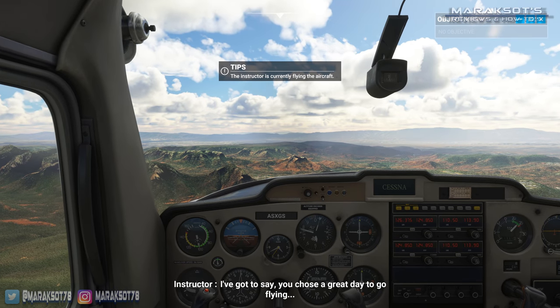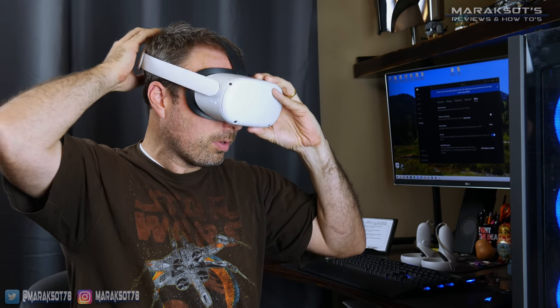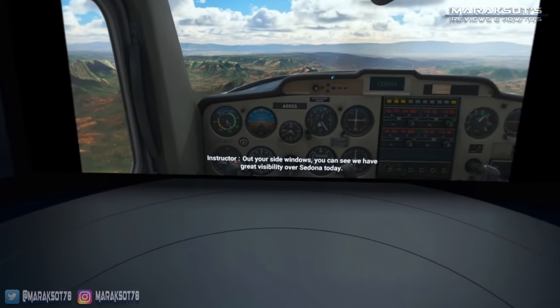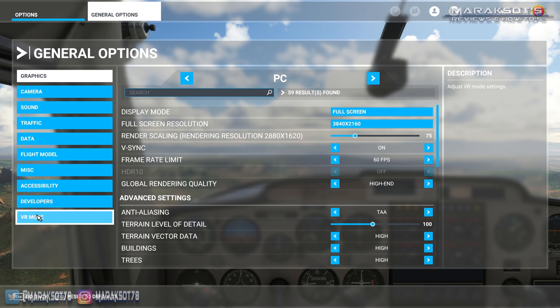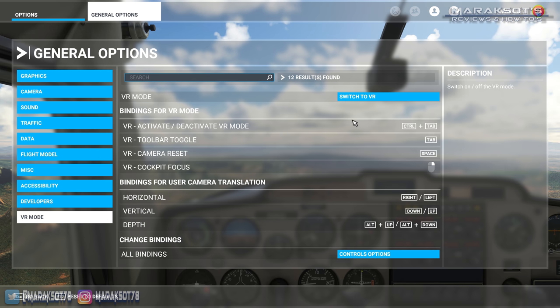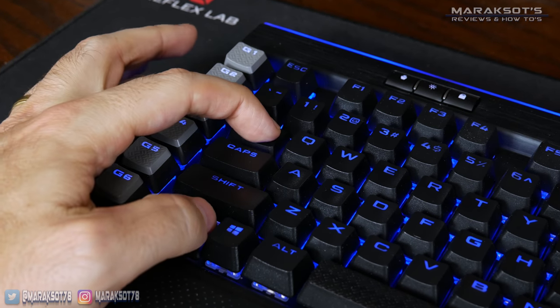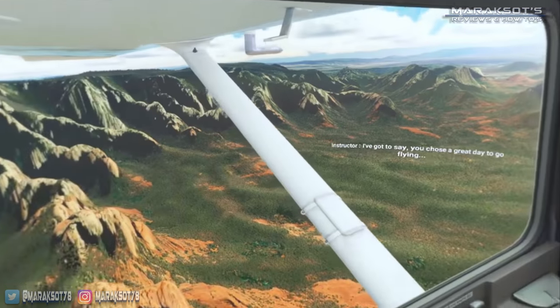You'll now see the cockpit view on your PC monitor, but if you put on the headset, you will probably see something like this. Before you can view Flight Simulator in VR, you first need to switch over to VR mode. You can do this through the menu, but I prefer to use the keyboard shortcut and press Ctrl and Tab at the same time on my keyboard, and that will toggle the game over to VR mode.